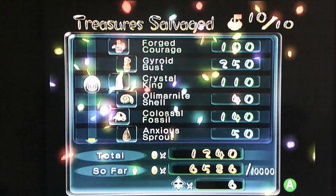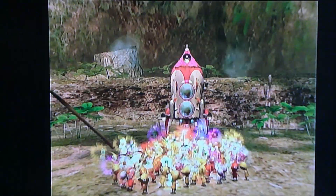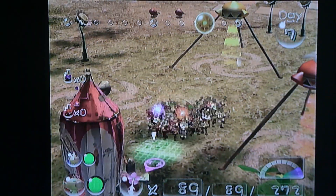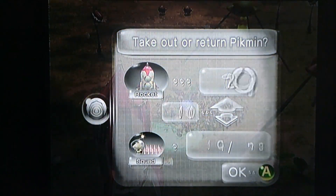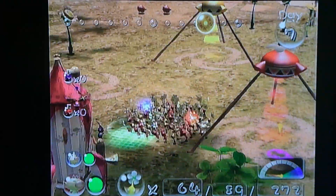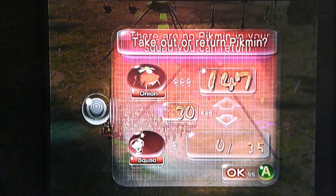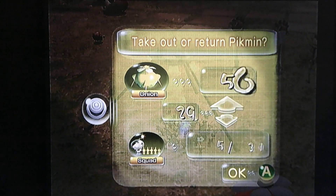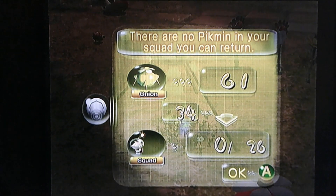We got a heat-resistant space suit! We made it out — 60% of debt recovered, only 40% left. Let's put these Pikmin right back into the ship. We have 35 purple Pikmin, 29 white Pikmin, 147 red Pikmin, and we lost all the yellow Pikmin — wait, we have 61 yellow Pikmin inside the Onion.